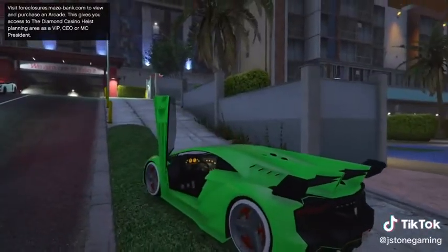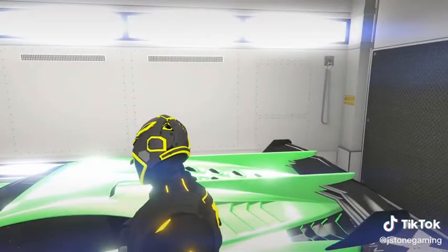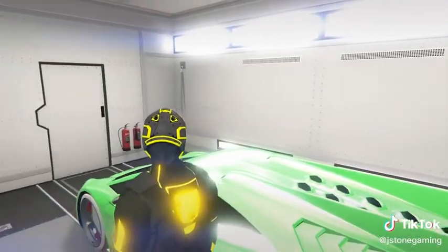You'll spawn in the middle of the street invisible. Hop in your friend's vehicle — it's going to teleport you and your friend's vehicle into the back of your MOC, thus allowing you to have his car for absolutely 100% free.